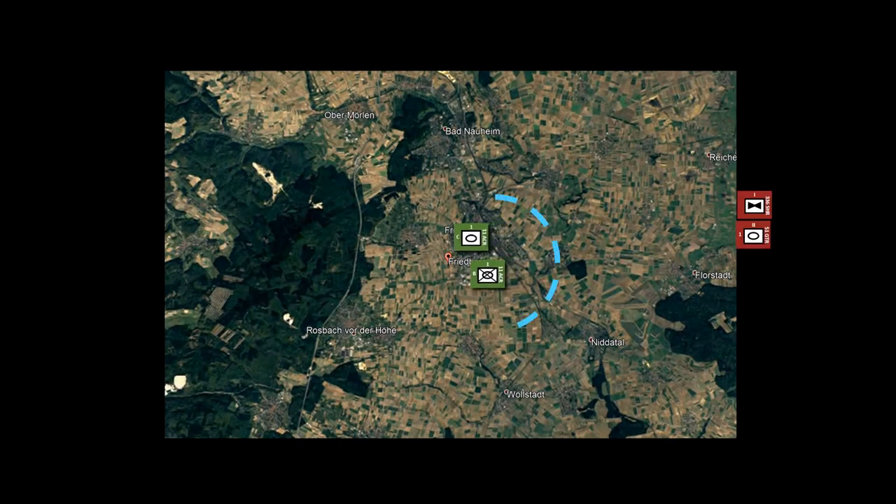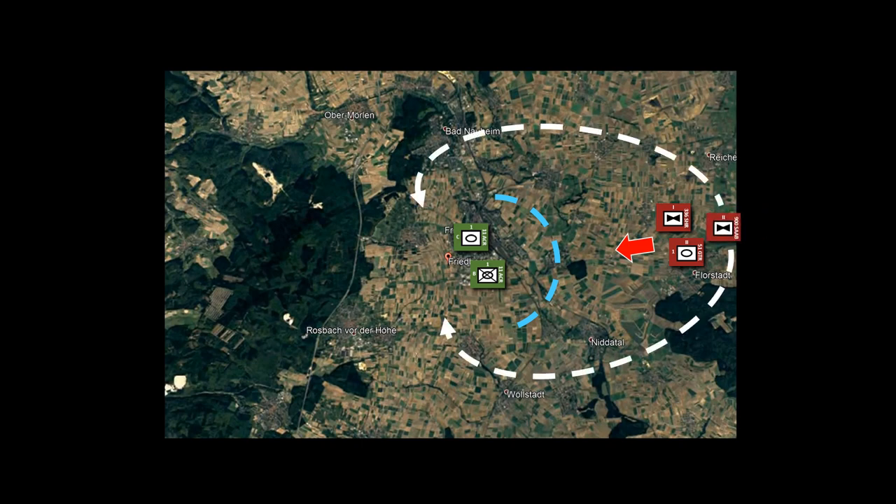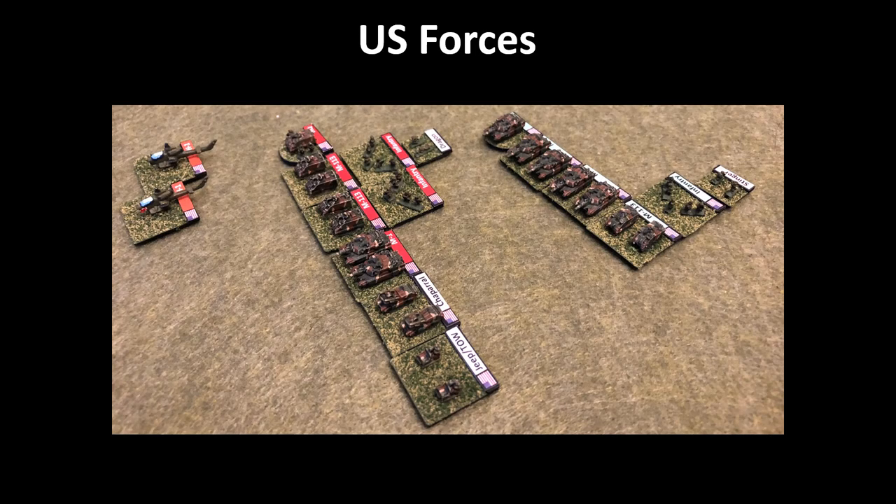They were being closely pursued by elements of the 51st Guard Tanks and helicopter assets. In addition, there's an air assault battalion in the process of doing a vertical envelopment to try to hit the Americans from the rear. Meanwhile, US air cavalry is frantically trying to get there in time to reinforce the battle. The US forces today include a tank-heavy and an infantry-heavy company, both with air defense and anti-tank assets, plus a couple sections of AH-1 attack helicopters.